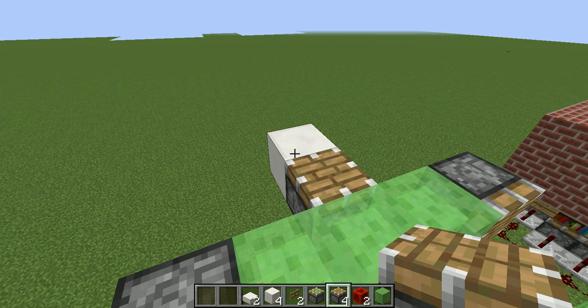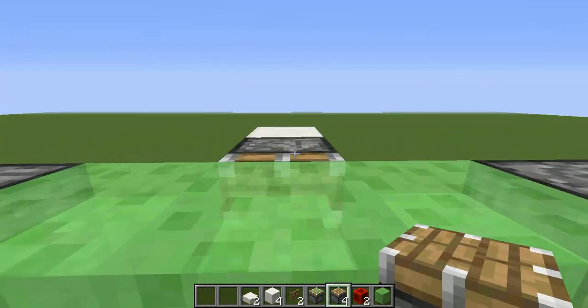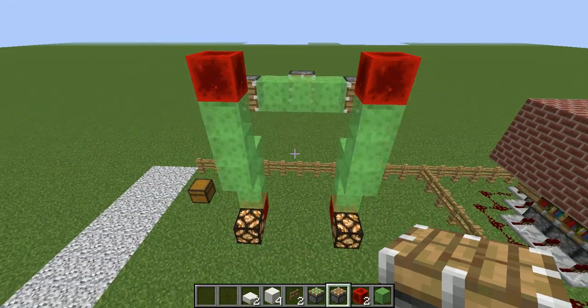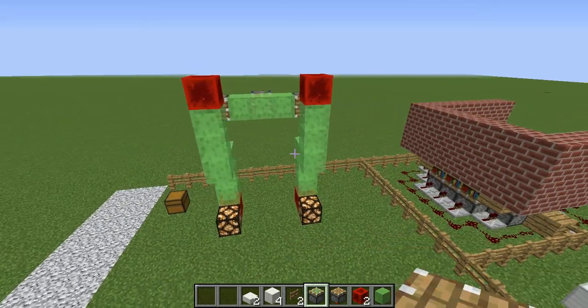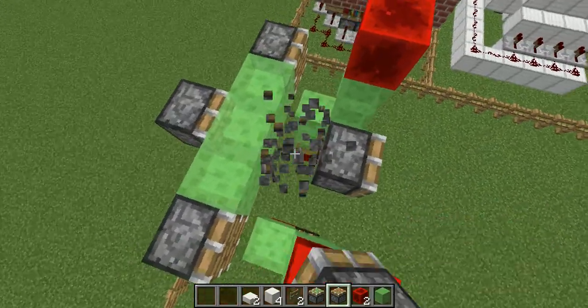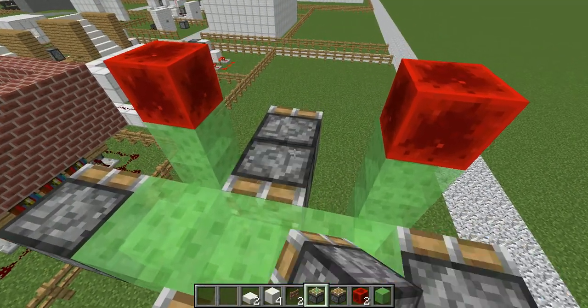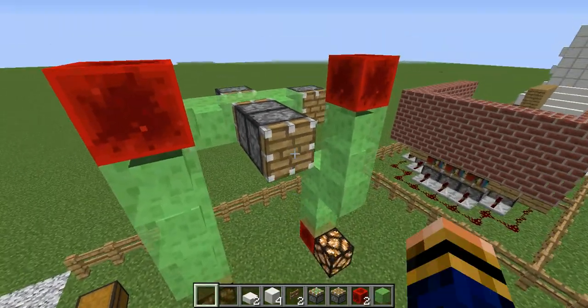We then get that piston facing inward, like that. So we're down to one piston. You can already see it starting to get its shape, which is really good. So to get two pistons out like that, go back like that, and push back like that.